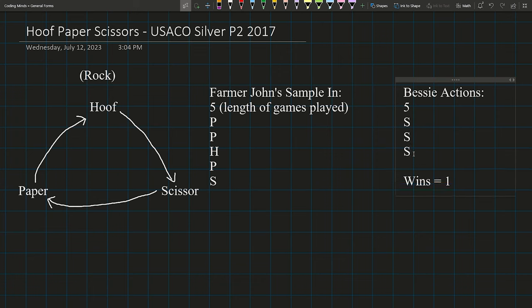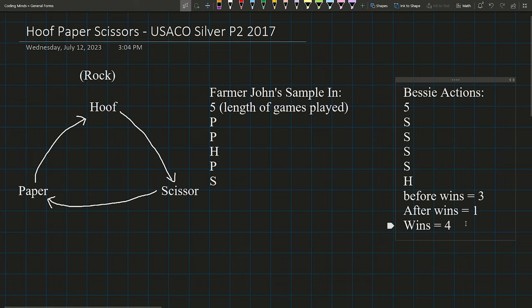Bessie is going to lose the game where it's Huffs versus Scissors, giving us two wins out of three games. If Bessie continues with Scissors again, we get a third win. Then in the final game, Farmer John is about to do Scissors, so Bessie's best action is to change here — not at Huffs, but at Scissors — because we've gathered the most wins before this point. So we think about this as before wins and after wins, and our total wins is four.